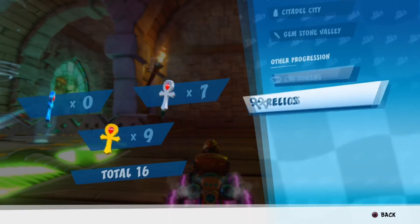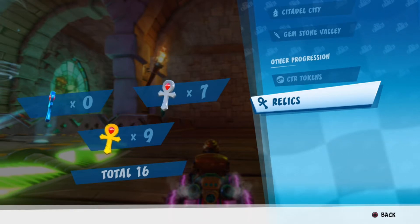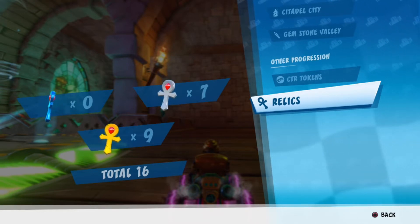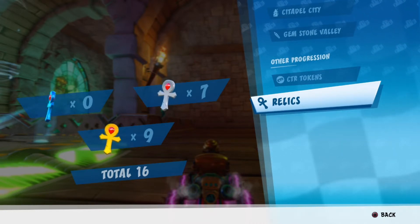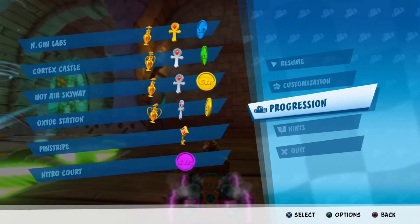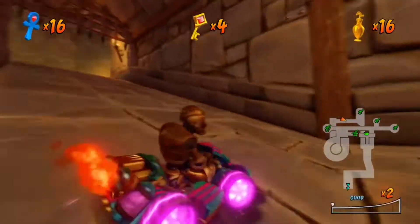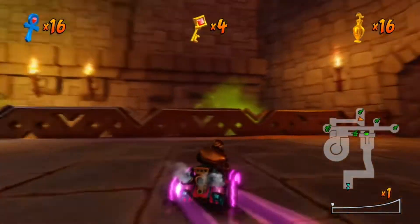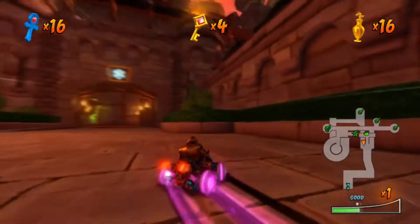Looking at the other progression, looks like we got all the tokens, all relics except two, and pretty much half and half platinum and gold - haven't gotten a sapphire one yet. I want to continue the trend, but I don't really care if I can't because we're just trying to complete the game. I can get platinums on my own time if I really wanted to, but for right now we're going to take the long drive to Gemstone Valley.